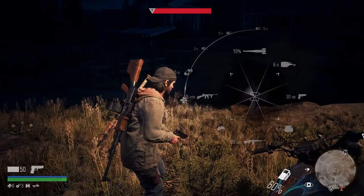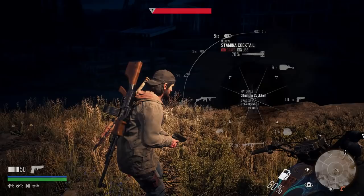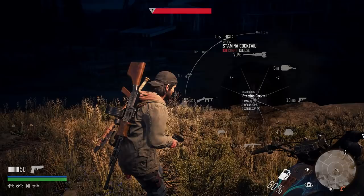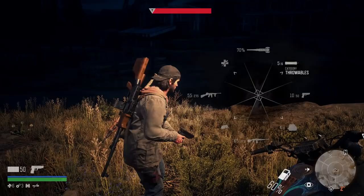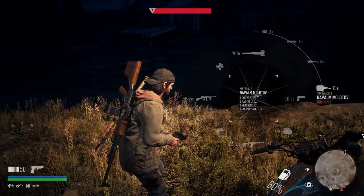One of the most important things when taking down a horde, in my opinion, is the stamina cocktails. I'll probably end up using all of them. The focus cocktails are also important and I'll probably use a few during the mission. I have five pipe bombs out of six available and six Molotov cocktails - these bigger Molotovs are the ones you want a lot of. I'll probably use most, if not all of them.